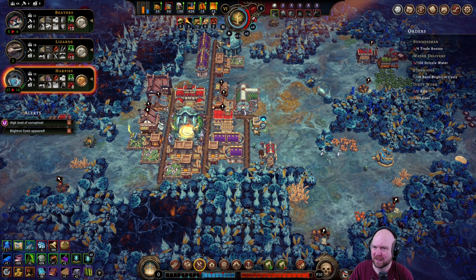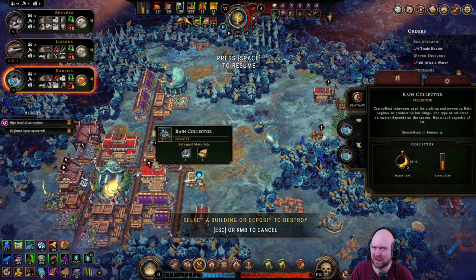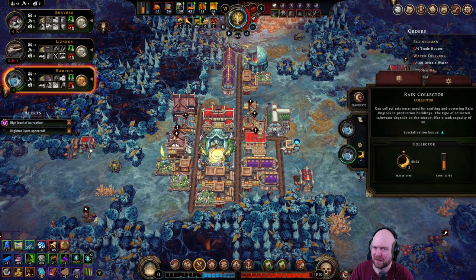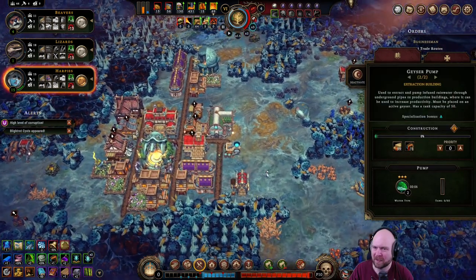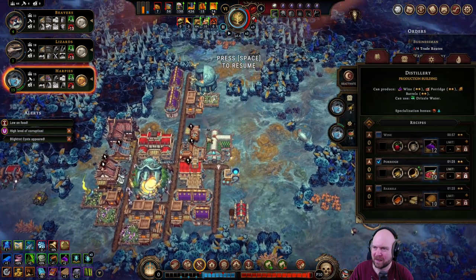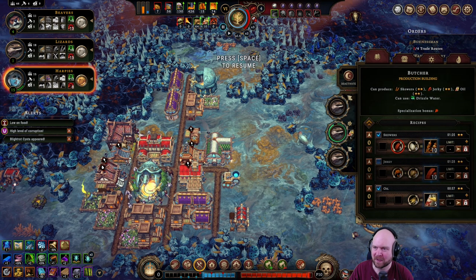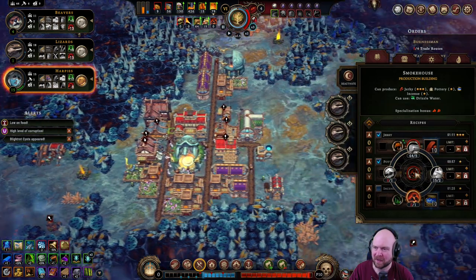Oh my goodness, we're just running out of gas on the home stretch. Once we get the pipes delivered I will attach a rain engine to the butcher. Or maybe the granary — no, definitely the butcher — because we're not making pottery, we don't have the feel for that.